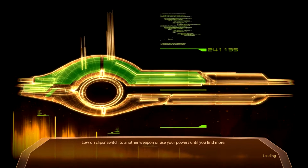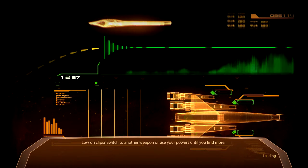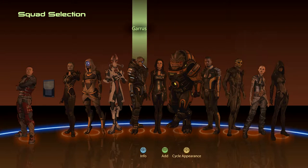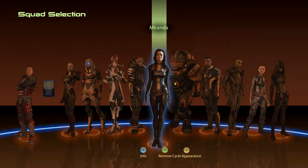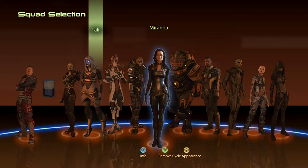We are going to get our landing party together, and you will get to see all of the accomplishments as far as getting everyone loyal on the team. We have orange circles under the feet of all of our crew, meaning that they are loyal, and everybody's got an alternate outfit on now. Since this particular mission involves Cerberus, we're going to bring Miranda. And since I have some foreknowledge that the Geth are involved, we're bringing Tali. Let's go.